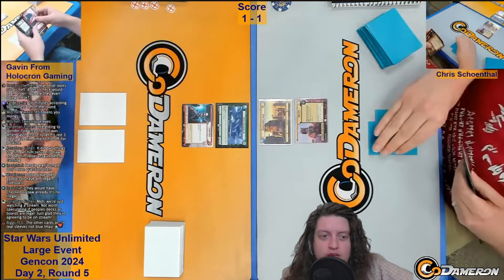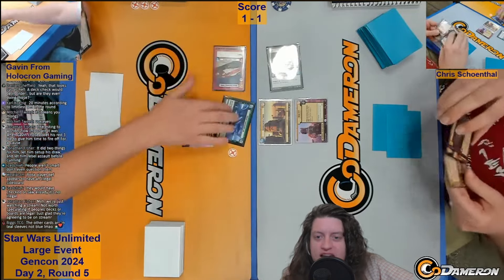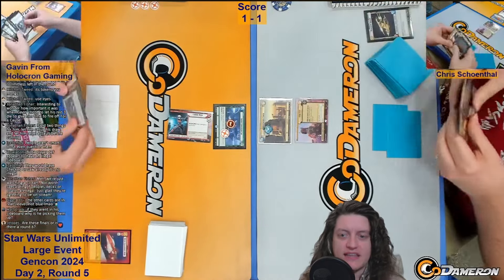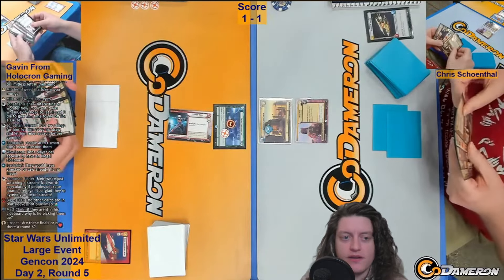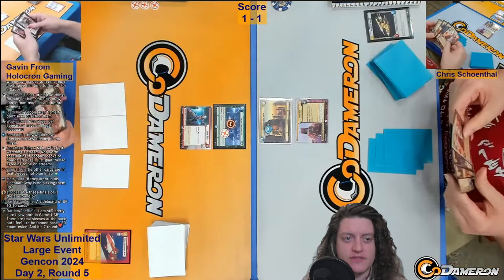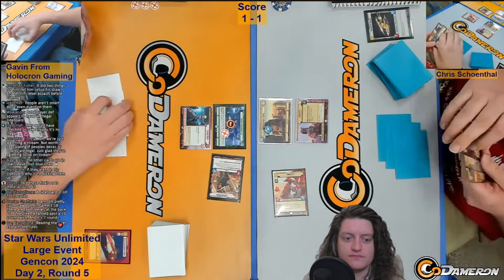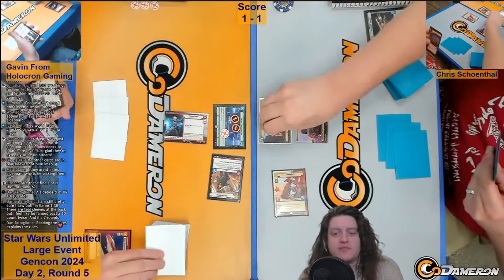Let's see what happens as we go into game three. Chris plays out the Mercenary Gunship — this was a winning start for him in game one. And Gavin, once again, is forced to do the ECL ambush with a Green Squadron A-Wing into that Mercenary Gunship. This is looking like a bad start for him — this is just the way the game began that led to his loss in game one. A shame that Gavin did not have an arena dodging option there.